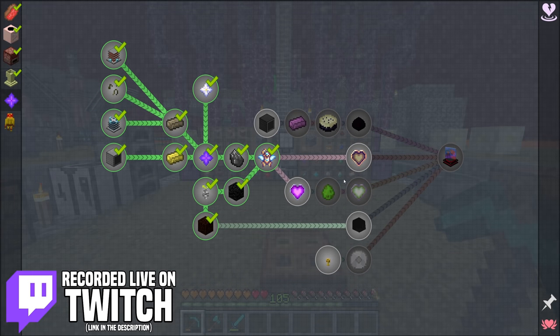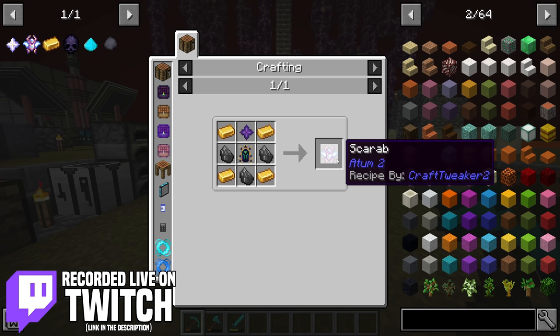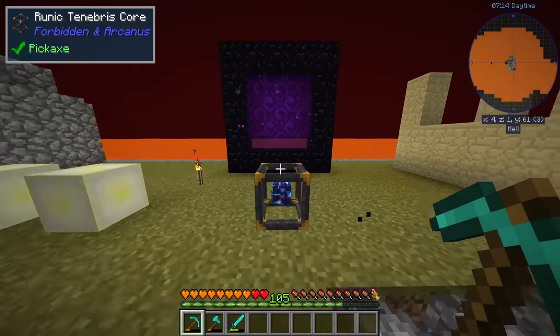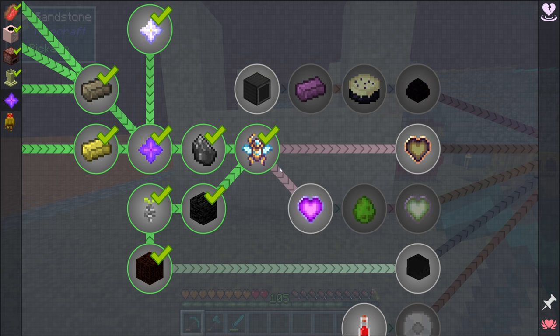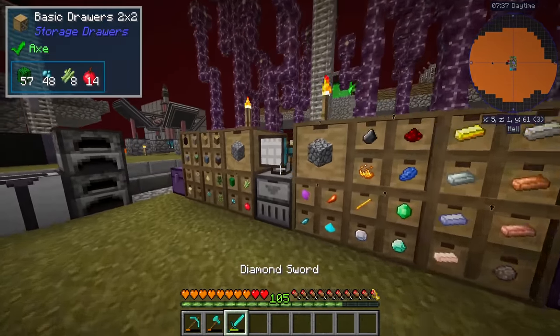In the last stream we were working towards getting the scarab from the tomb mod, and at the very end we set up this portal to the tomb dimension. The whole reason for going to the tomb dimension is to get the pharaoh heart, which you get by killing a pharaoh — a fairly strong boss that spawns at the base of certain pyramids inside the tomb dimension.